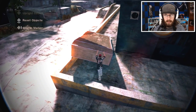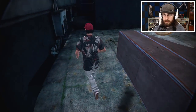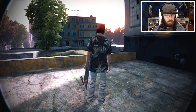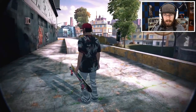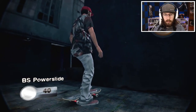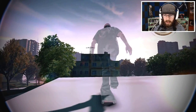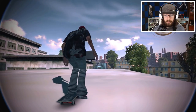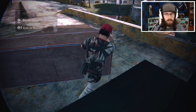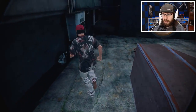That makes everything a lot easier — better than dragging it up the stairs. I'll set a marker down here and add the ramp to my marker. I accidentally reset it — I'm an idiot. Before I go back to get it, I might as well do the no comply glitch and set my marker all the way up to the top. No comply — easy. I'm getting good at this no comply glitch.